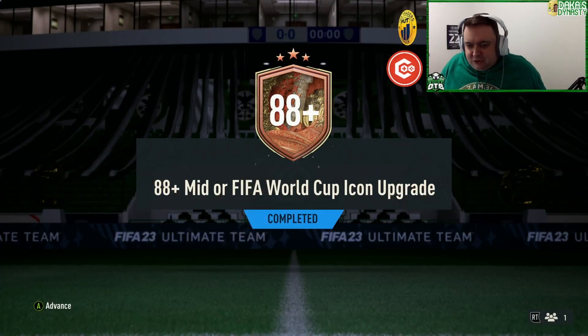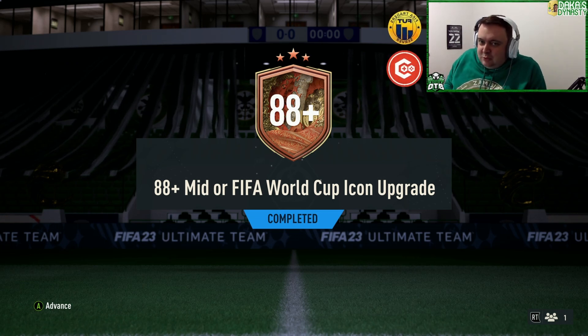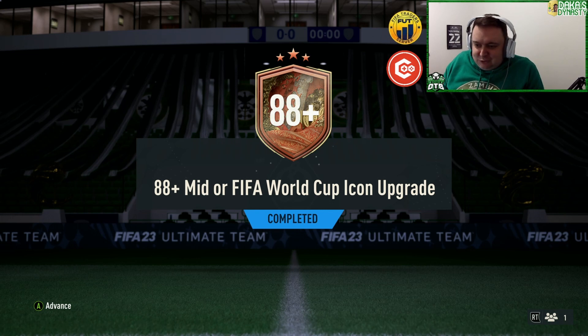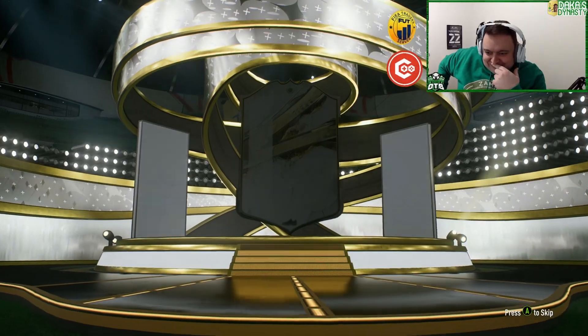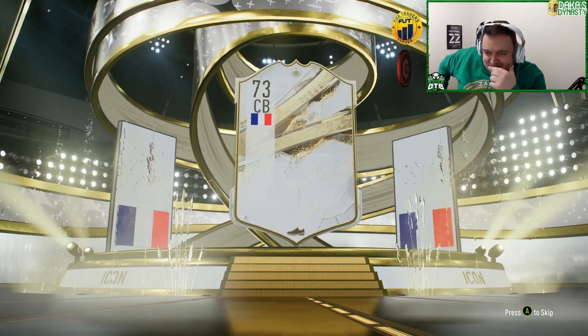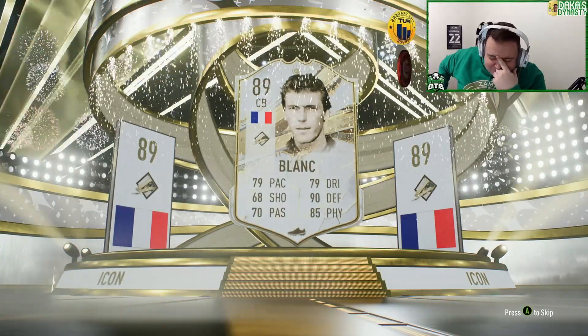So we've got an 84+ mid or FIFA World Cup icon upgrade. We don't want to see it — we just want to see someone that can do something maybe in champs this week. I'm just nervous now, I'm panicking. Let's go to the left — just thinks good. Oh, French sounds really good — oh no, I didn't want Laurent Blanc.